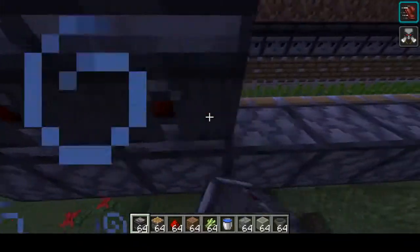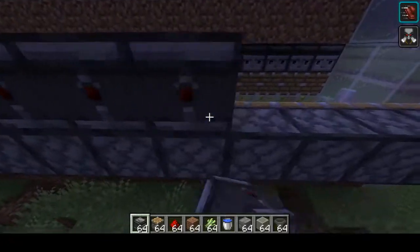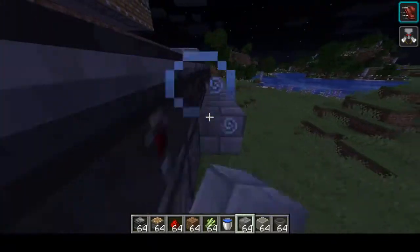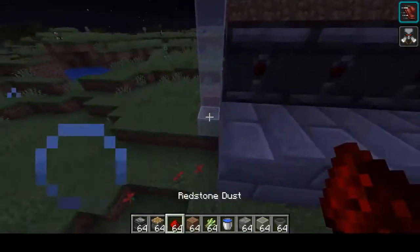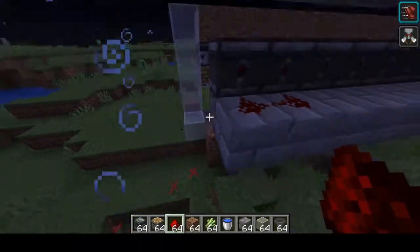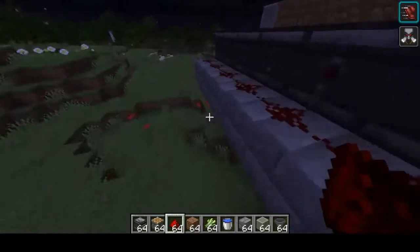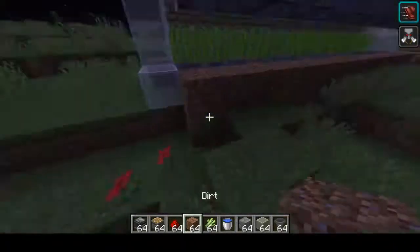We're gonna want to run that all the way along. On the back of these pistons we're gonna want to get some kind of redstone conductive block — like brick — and then we get some redstone dust and place it on all these bricks that we just placed on the back of these. Just like there, perfect.